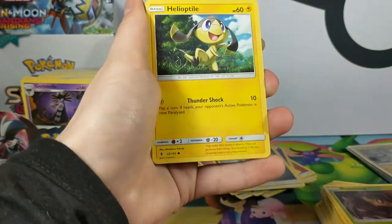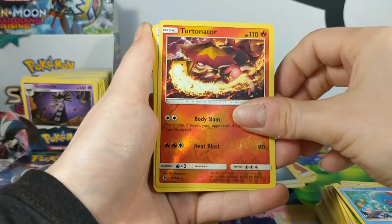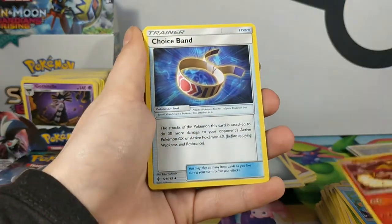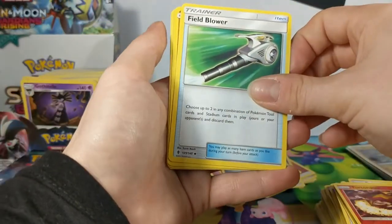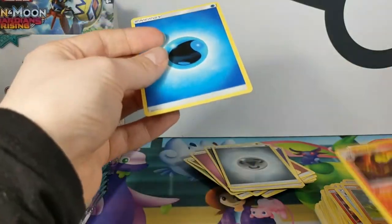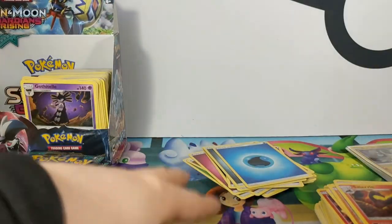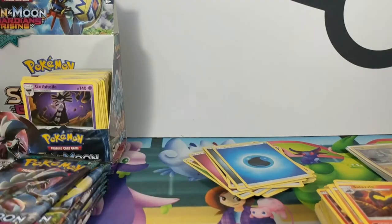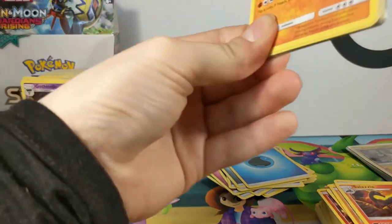Stufful, Phantom, Helioctile, Beldum, Tentacle, Turtonator Reverse — I've done this completely weirdly, I don't know what happened. Choice Band, Field Blower, Sudowoodo — that's the rare. I don't think I did something right — I probably did the pack trick without taking the energy out.